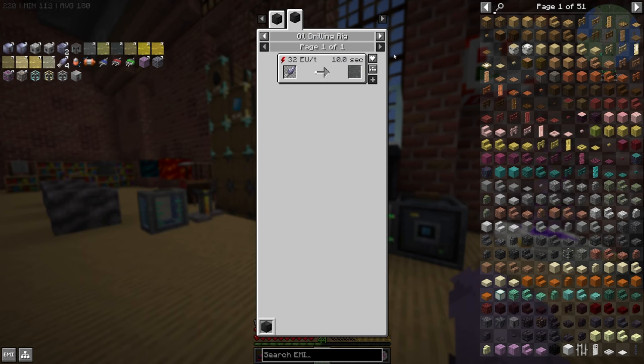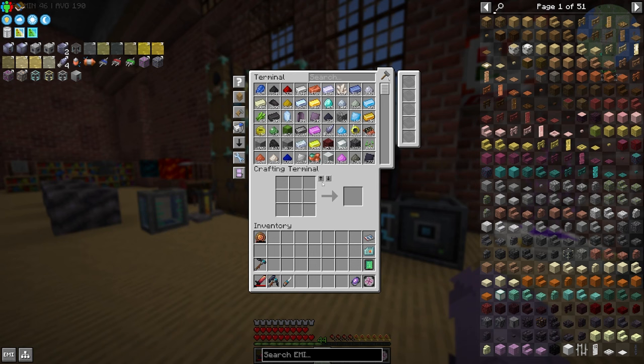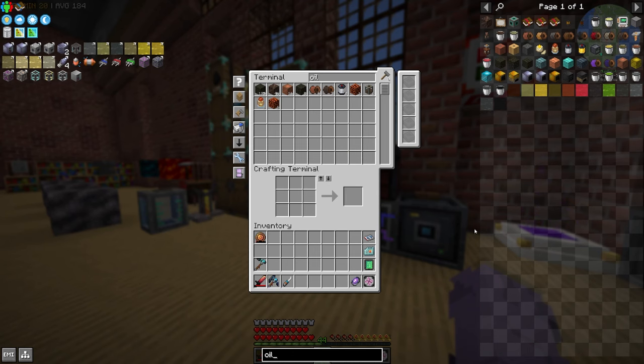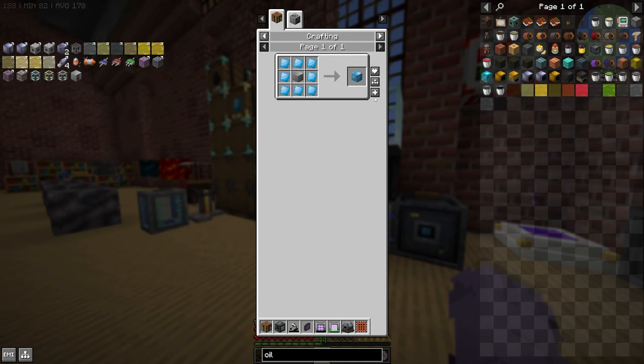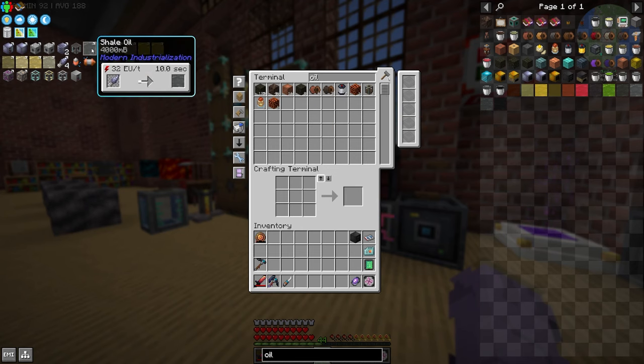Today we're going to be focused on oil drilling only. Next episode we will be doing the quarry and processing of all of these ores because some of them have unique processing lines. So the first thing we obviously need is a new oil drilling rig. These guys are pretty easy to make at this point in our game. I'll just do one for now — they're pretty efficient once they get running, so I'm not too worried about shale oil running out anytime soon.